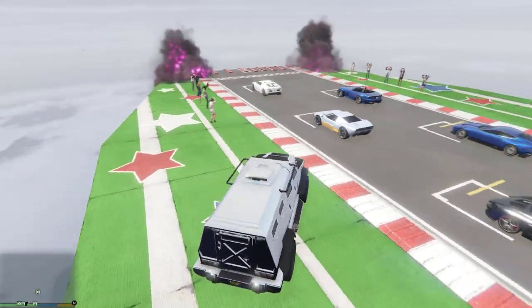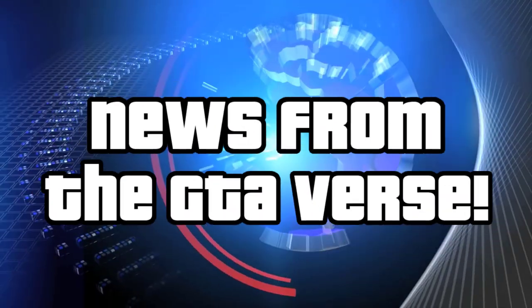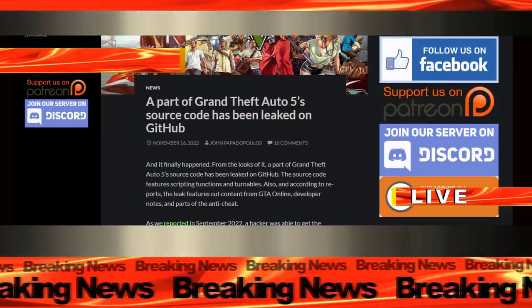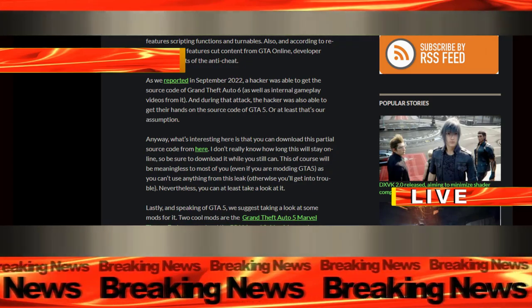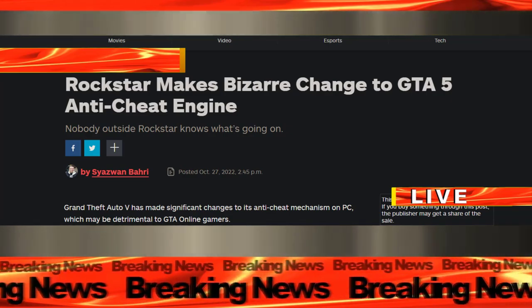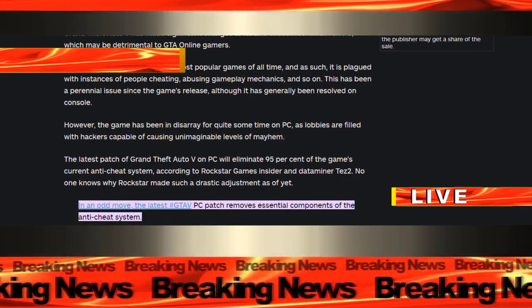It's been a while since I've made a video — probably best I get back into it with NEWS FROM THE GTAVERSE. BREAKING NEWS: a part of GTA V's source code for the Rage game engine has been leaked. People of all modding capabilities are able to download the source from GitHub. Also to come: a large majority of the anti-cheat systems for the next update of GTA V on PC have been removed.